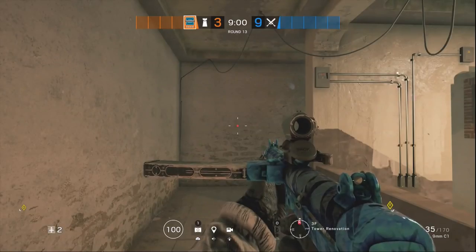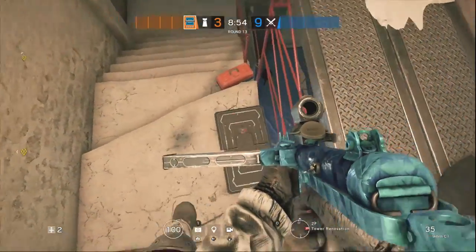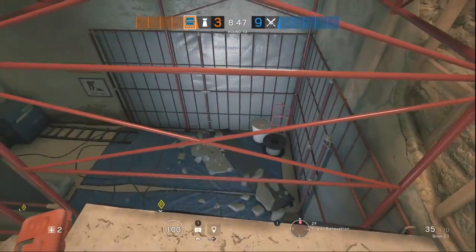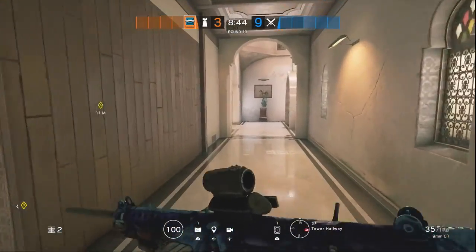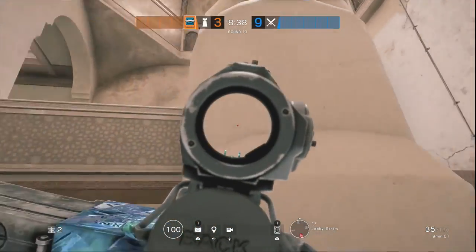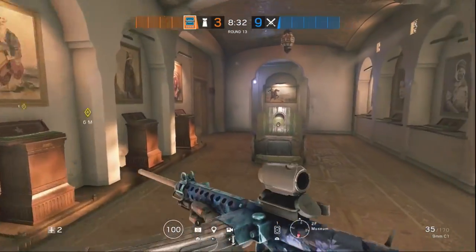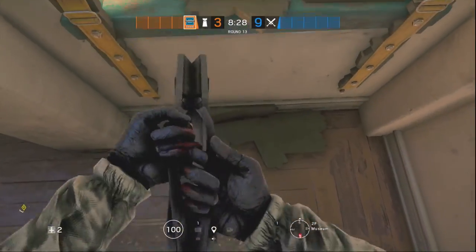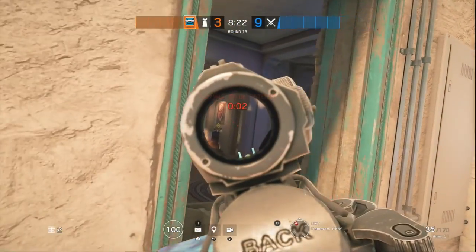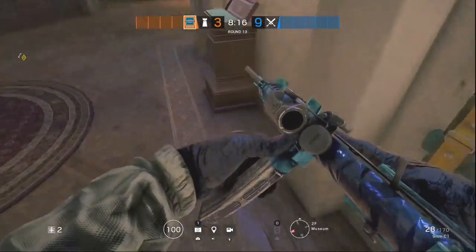Let's get to some cheeky Frost traps. Going as an attacker dropping down the tower drop — boom — you have this little cheeky Frost trap. This one's a bit risky; might not get someone with it, but you'll definitely get one if they're not paying attention. Coming up the lobby stairs as an attacker maybe aiming up, then aiming down the museum — boom — you hit a Frost trap. I've stressed many times how defending museum is super important, so I like to put one right here on the window. Even if they know it's there, they have to put their gun down, so if they don't get the Frost trap, they're going to get shot from the anchors.